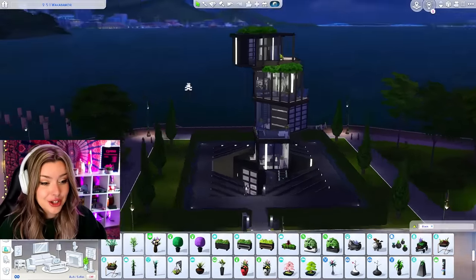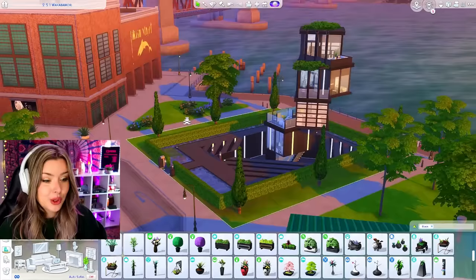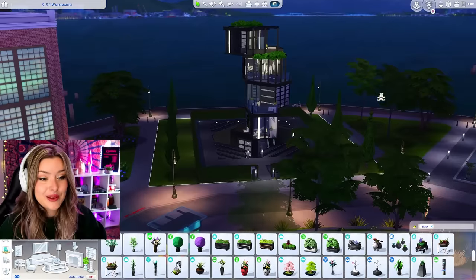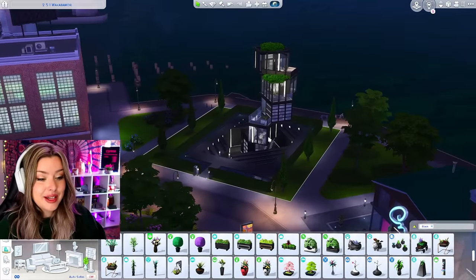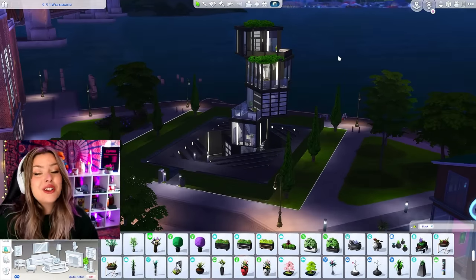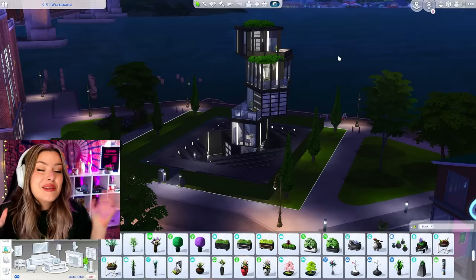I'm so happy with how the shell turned out. I like it the best at nighttime, but here it is in other lighting — with the sunset it also looks really cool, but this build definitely thrives at night. I'm going to put this on the gallery under Sydney Macarena if you guys are interested in downloading it. Let me know any build challenges you want to see me do in the comment section down below — and that's all I've got for you guys today. Thank you so much for watching. I'll see you in the next one.